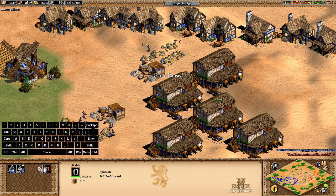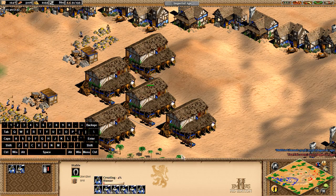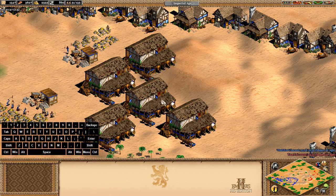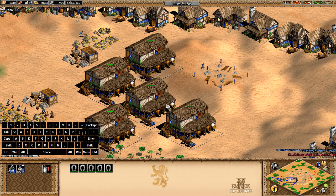So here's how I spam my military units. First, I select all the stables by double-clicking. If you double-click on a military building, it'll select all the nearby military buildings of the same type. So if I have a stable and double-click it, I'm going to select all the stables nearby.